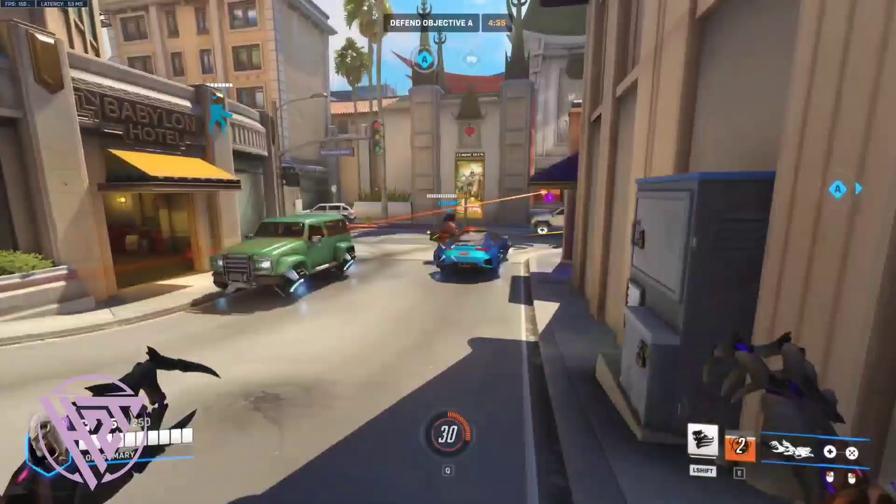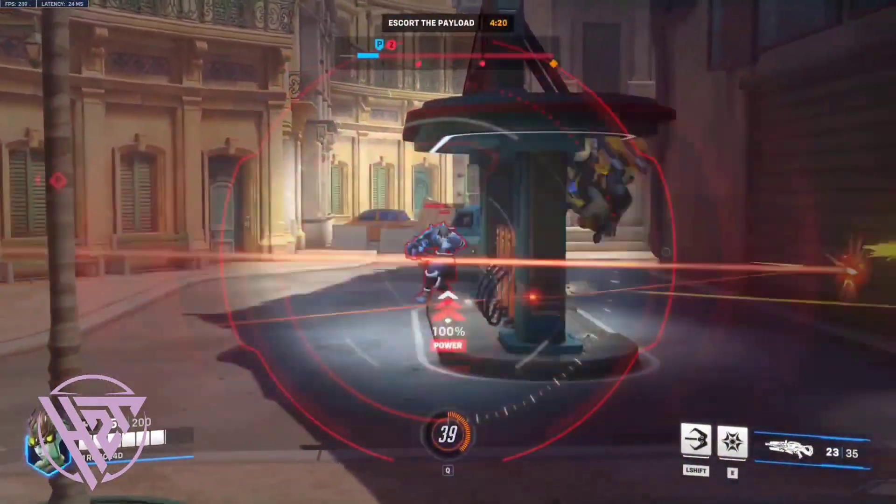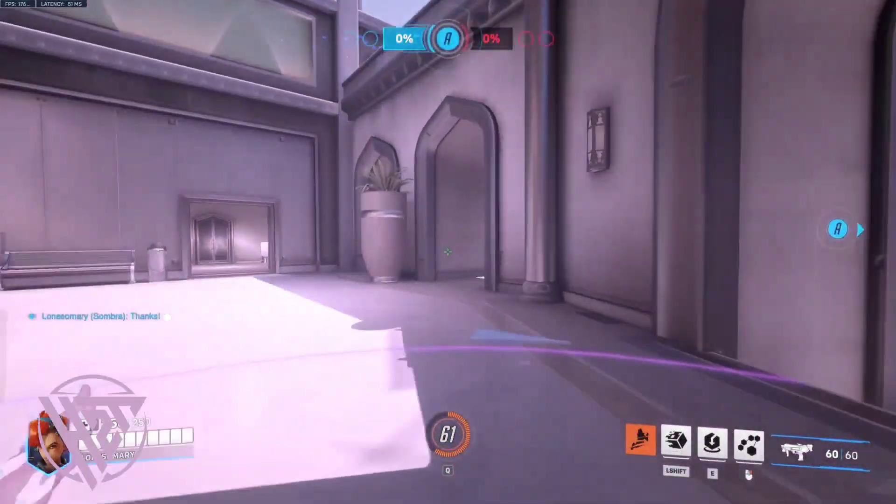Prioritize Sombra: focus fire on Sombra to force her to translocate or retreat, disrupting her ability to hack.